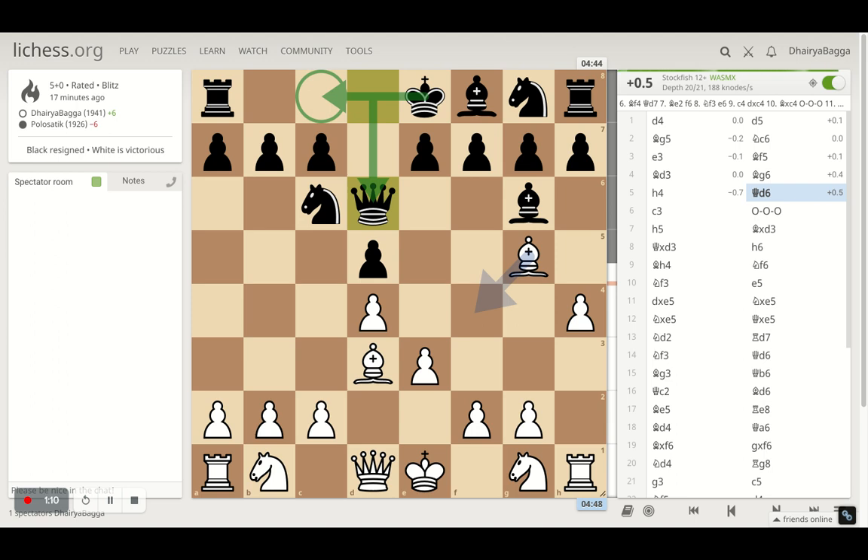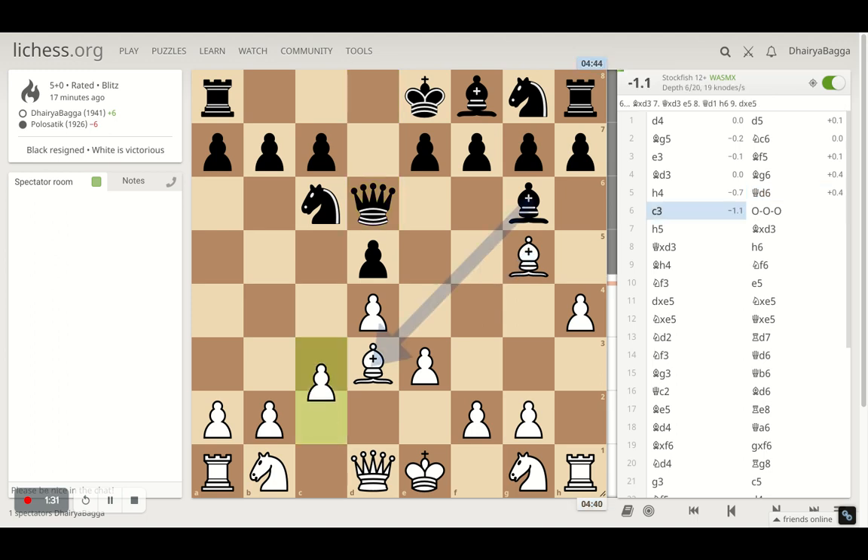I went with H4 trying to push for H5 as well, and my opponent develops Queen D6. Queen D6 is a clear indicator because both the minor pieces that have been developed are from the queenside and nothing on the kingside has been developed. Moving out the Queen means you are about to castle on the queenside, which is completely okay. I prefer when my opponent castles on the queenside — I feel more aggressive and can attack better.